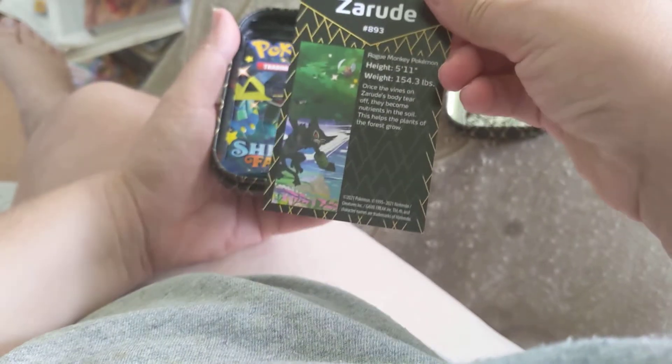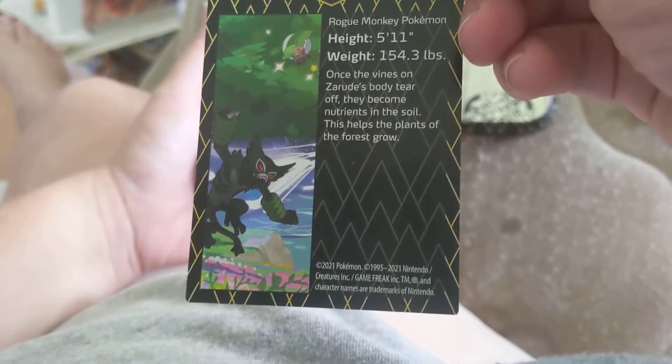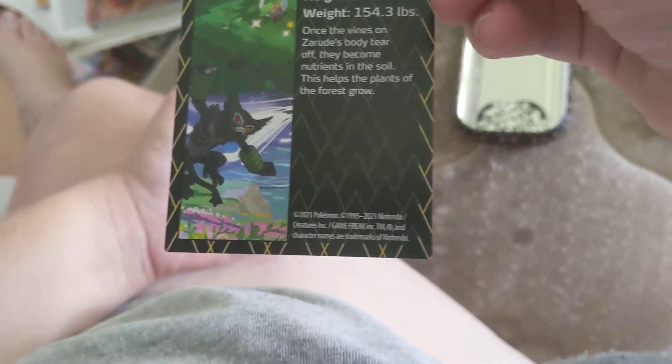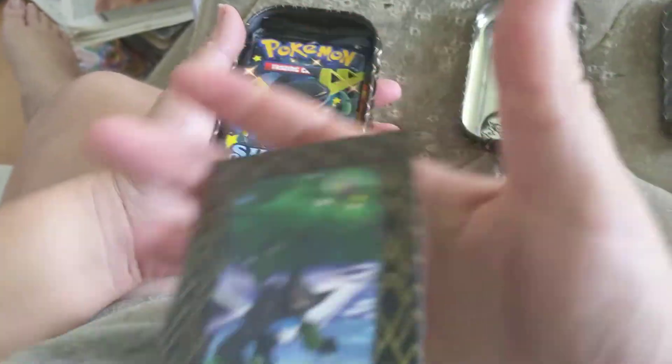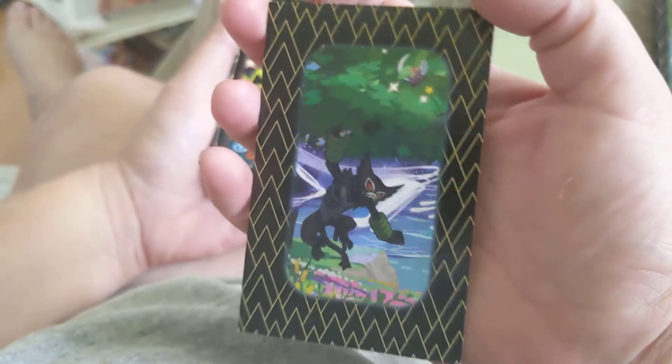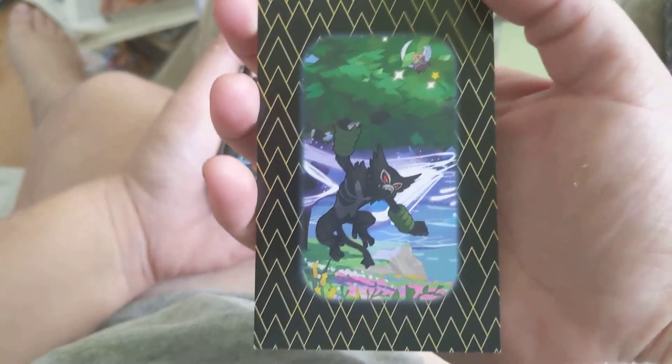Zarude, the Rogue Monkey Pokémon: once the vines of Zarude's body tear off, they become nutrients in the soil. This helps the plants of the forest grow — that's beautiful. And the art on the card is pretty beautiful too. It's just hanging out, monkeying around.